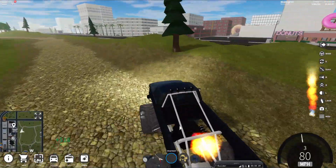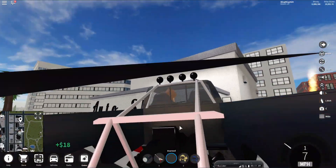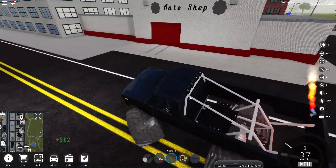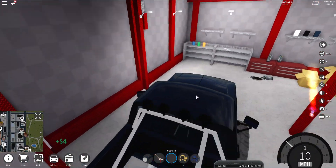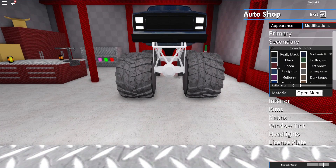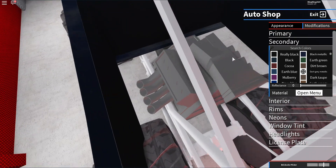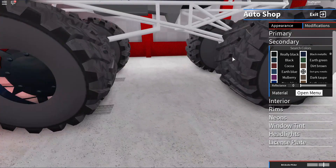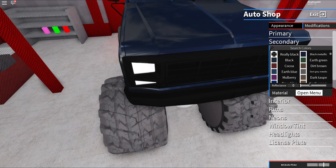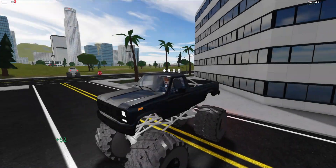That's a W16 - that's a Bugatti/Bayron engine! This car has 1200 horsepower and it's shooting out the back! Let me make it white so I can see clearly. This is a W16 - why is there a W16 in a monster truck?! Quad turbo W16 in a monster truck!